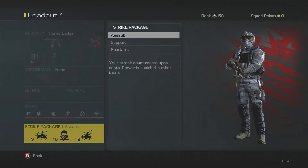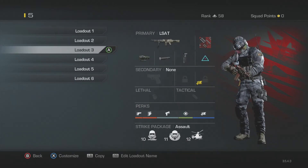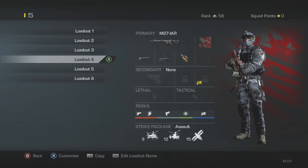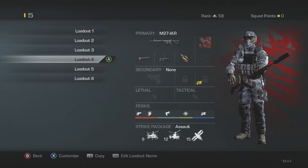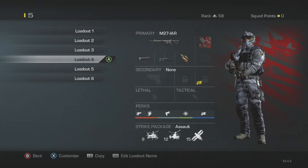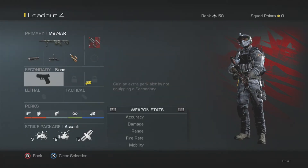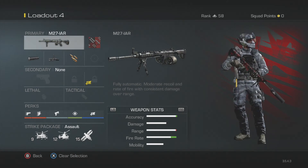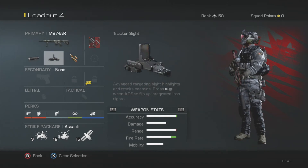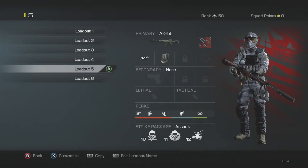Okay, that's pretty much this class. I'll show you some other ones. Remington, R5, LSAT — I don't use that much but it's very accurate so it's actually pretty good. M27IR — I believe this is the most accurate class right here. If you wanted to take rapid fire off and put grip on, it'd probably be more accurate, but it's very accurate. Little or no recoil at all. Very, very good rounds — it can hold 100 bullets in one clip so you can shoot for days.